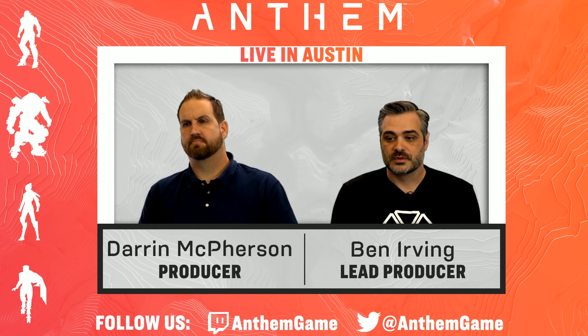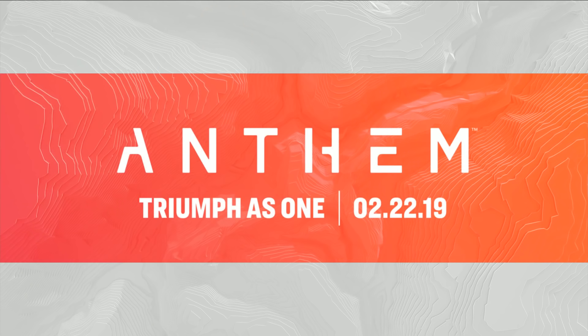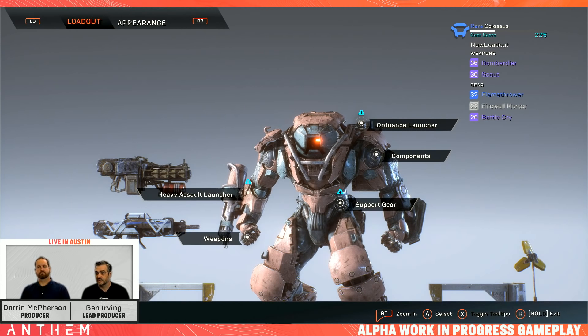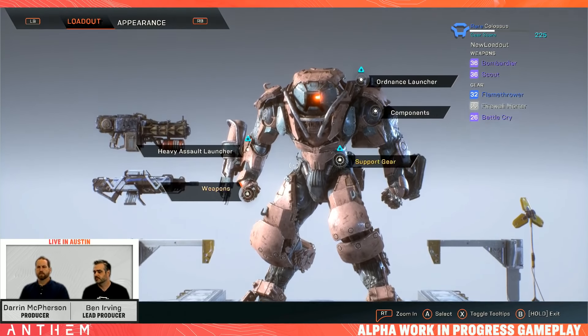We're going to flip over to the game now and look at the forge. The forge is split into two core sections: loadouts and appearances. We often call that customization and personalization. Personalization is about how you look — your appearance — and customization, or the loadouts as you see in the UI here, is about your power.